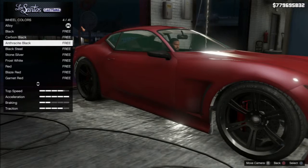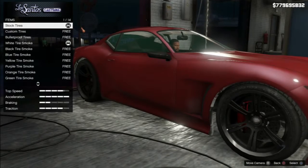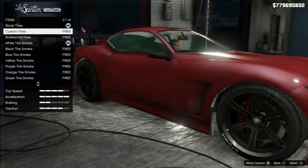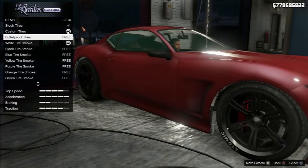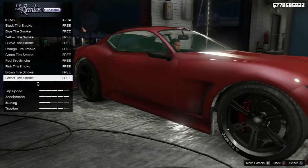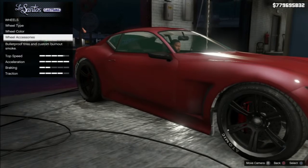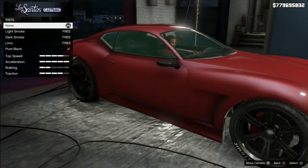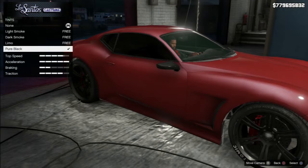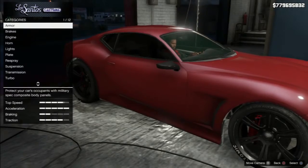Wheel colour — is it the carbon black? I think it is. Wheel accessory. Custom tyres — we want a tonic on our tyres. Bulletproof tyres, of course. We shall go for the Patriot smoke. Windows — dark smoke, I think. Not too dark. And that's it.